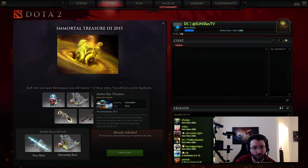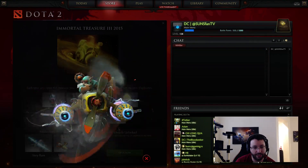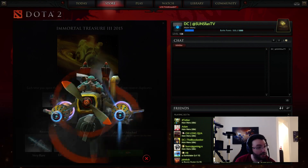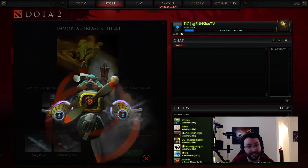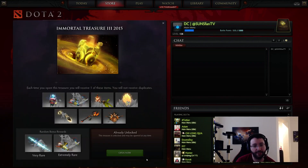We have the Atomic Ray Thrusters, which is a Gyrocopter weapon - you can see it on the side of him. This comes with a custom rocket barrage ability and animation. Of course, all of these will be shown in a video that Neil will be making, and I assume it's going to be like a few minutes right after this one.